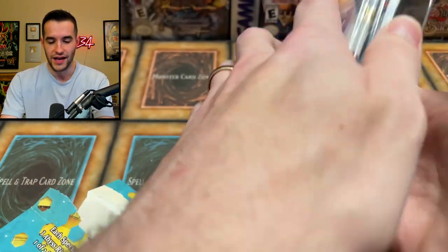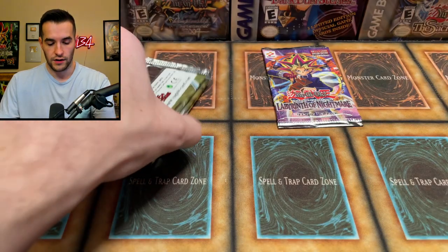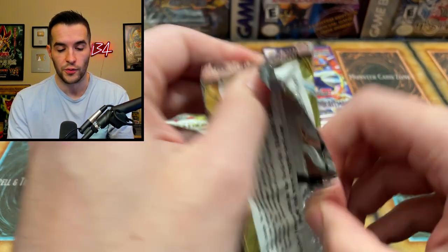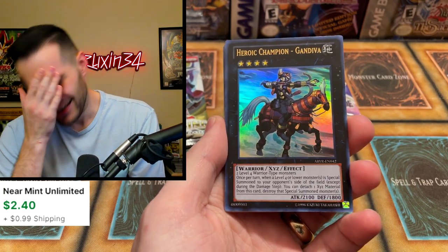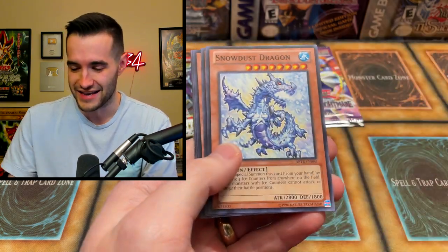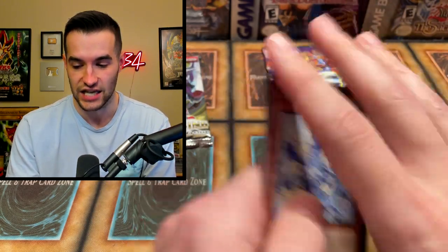This turned into an interesting video — definitely a combo of stuff. I didn't realize that the Millennium Box didn't have any packs; it was basically a structure deck, probably not worth opening, but cool to see the product. Here's our promo from Abyss Rising — Dark Smog. Don't think I've ever seen that card; I think it's the guy from Dark Worlds. Three packs to go — we could get a ghost rare or an ultimate rare. Let's see what we can pull. One, two, three, four — we have Heroic Champion Gandiva as the ultra rare.